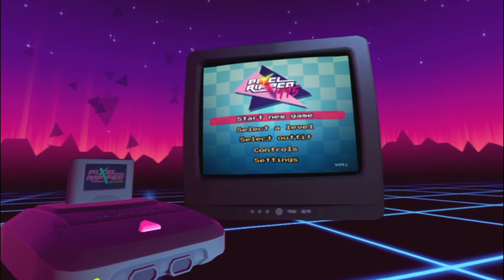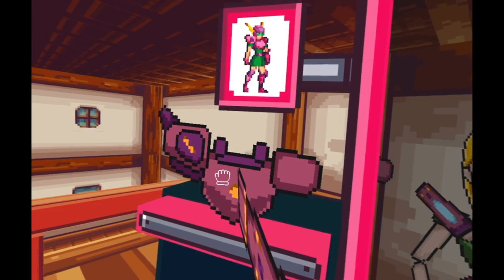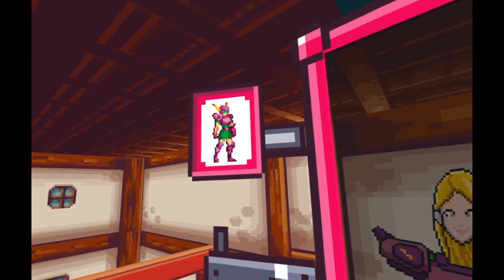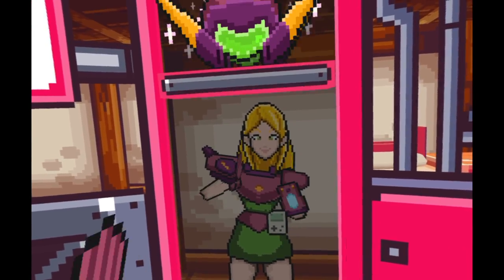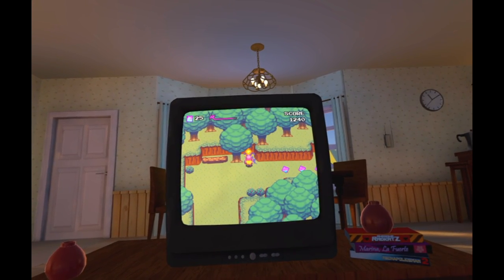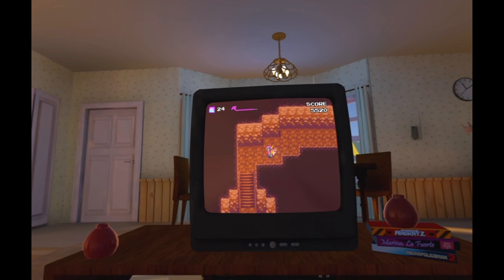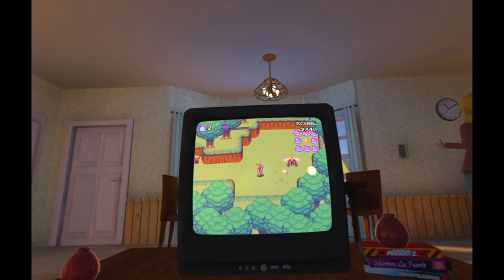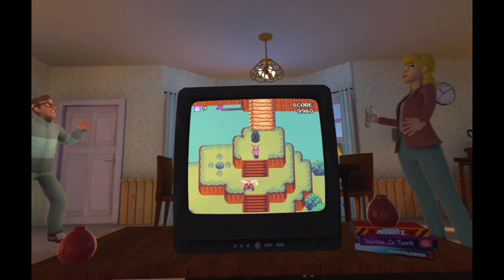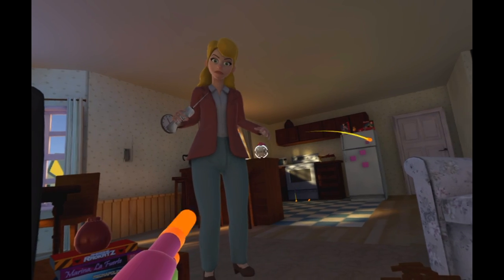The sequel is called Pixel Ripped 1995. Thankfully, this one is a lot better. It takes place in more of a 16-bit world now. You're playing as the same video game character again and you begin by equipping yourself. You need to use the controller to play the game and not the move, which unfortunately makes some things extremely awkward. You start off by playing an overhead run-and-gun with a lot of inspiration from Zelda — it's not bad at all and definitely more interesting than the game in the first Pixel Ripped. It works kind of like Sonic: as long as you have at least one of the little square thingies, you can take a hit without dying. All while this is happening, people are distracting you in the house, and for some reason your mom doesn't want you to play video games at all.